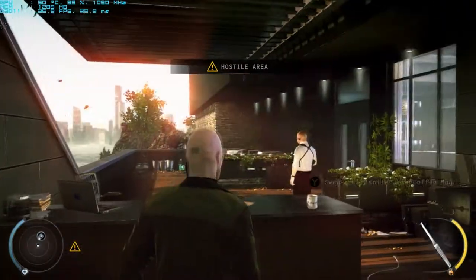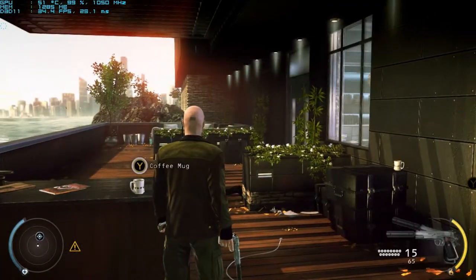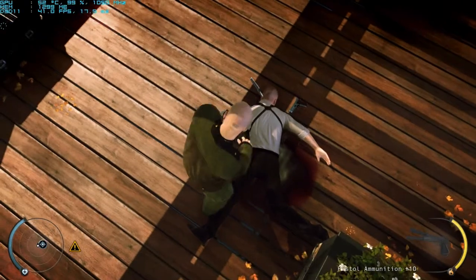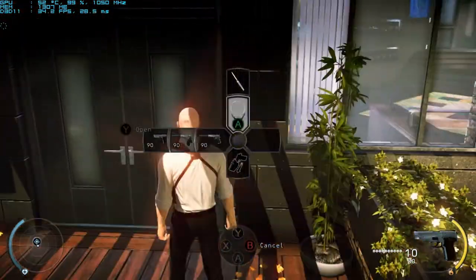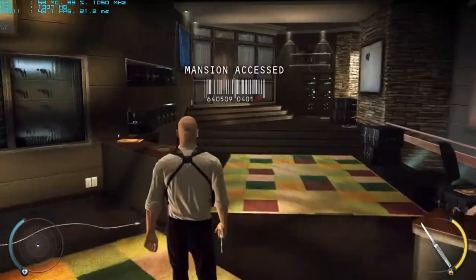You are now inside the Mansion. Your current disguise will be suspicious to the Mansion Guards. Either find a new disguise or try to remain undetected. The Mansion Guard disguise gives you full access to the Mansion Interior. Be mindful that other Mansion Guards see through your disguise if you come too close, so keep a safe distance.